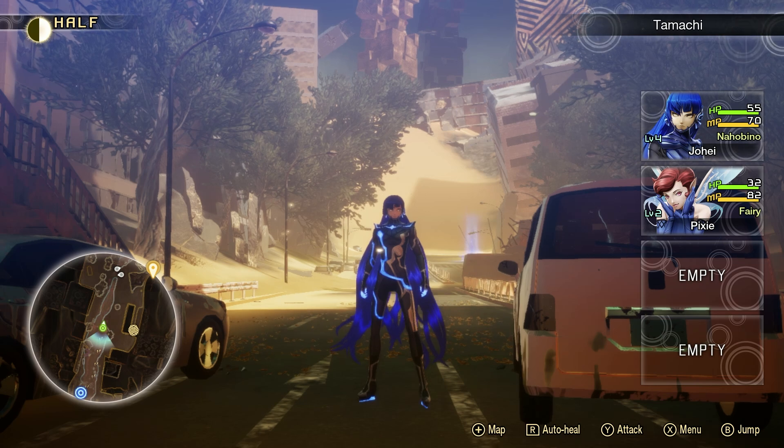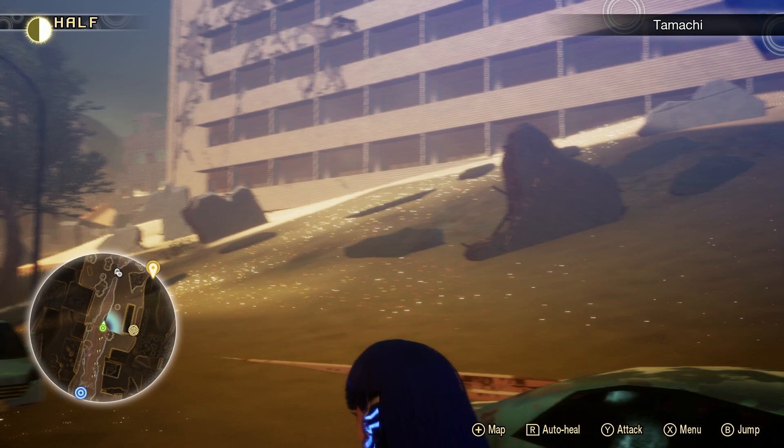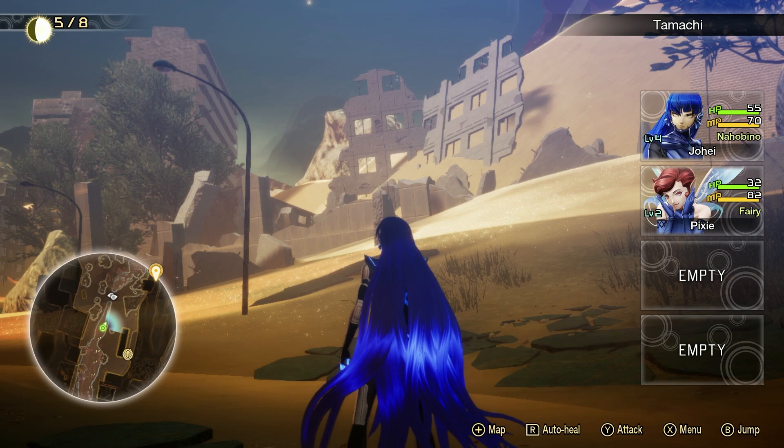Hey guys, and welcome back to Shin Megami Tensei 5. I'm your host, Walking Tutorial Encyclopedia, and in this episode we continue our journey as we try and reach Tokyo Tower. Along the way, though, we might as well make a little stop near Mita, because Gustav told us to. And if we can't trust good old Gustav, who can we trust in this forsaken netherworld?